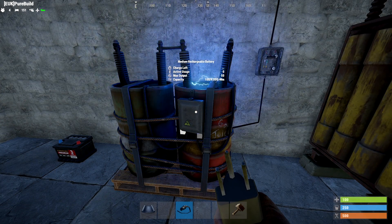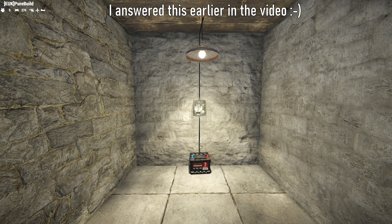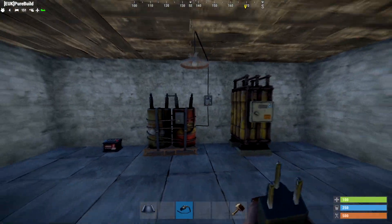So now it's quiz time. If this battery outputs 10 power, how much power have we got going through the pass-through on the light? If you said 7, then you're right and you're learning — well done.